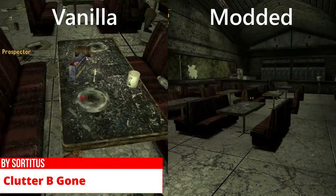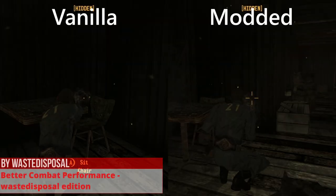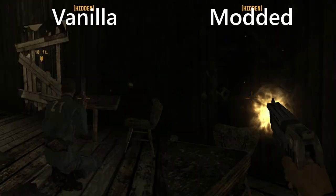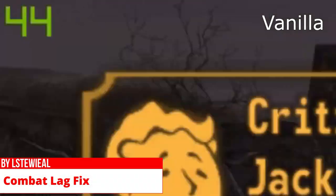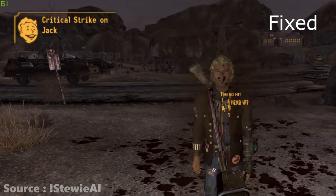Clutter Be Gone removes even more clutter and improves performance in various interiors. Better Combat Performance Waste Disposal Edition by Waste Disposal removes the muzzle flashlights and shell casings, increasing performance slightly.